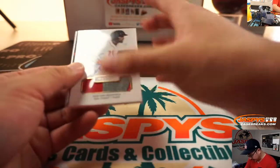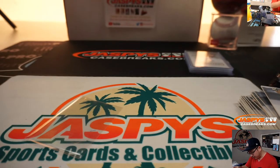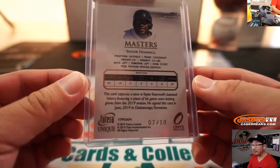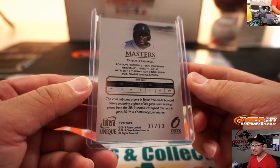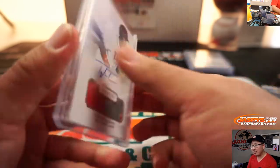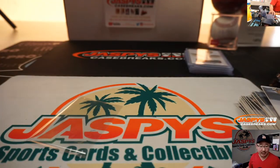And the last one here is Taylor Trammell — game used memorabilia and autograph. Seven out of ten on that one. From Powder Springs, Georgia — I know someone from Powder Springs. I forget what team he's on, Reds or Padres or something like that. Taylor goes to Adam Loving — Adam with that one.